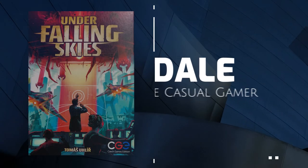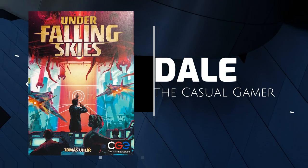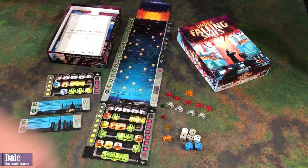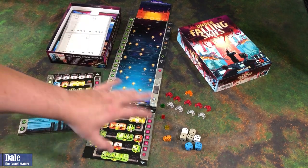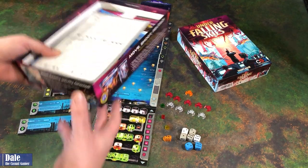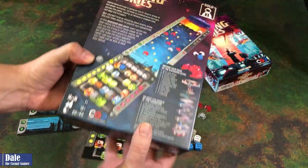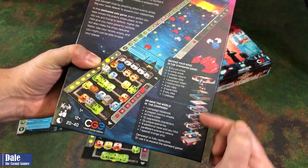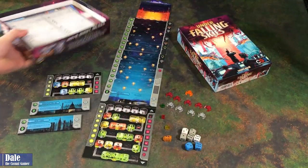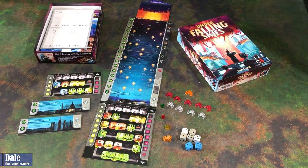Welcome. In this video, we're going to do a solo playthrough of Under Falling Skies, published by Czech Games Edition. Down at the table, we have all the contents set up as the base game. All the campaign stuff is in the box. So no spoilers here, just the basics of how to play the game.